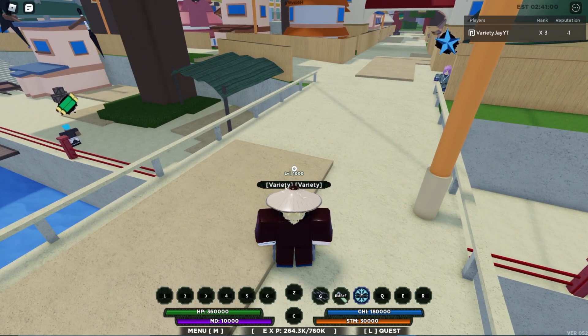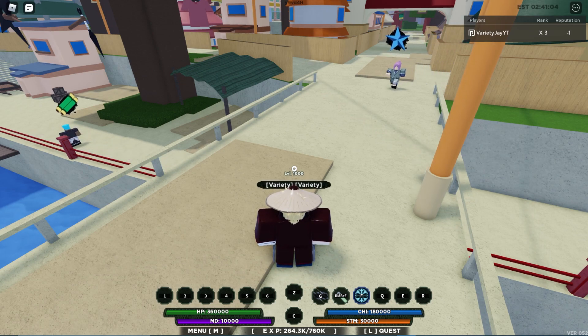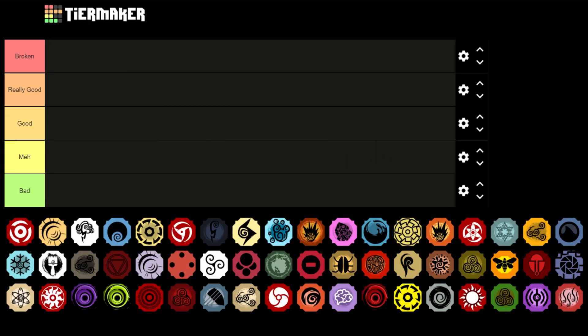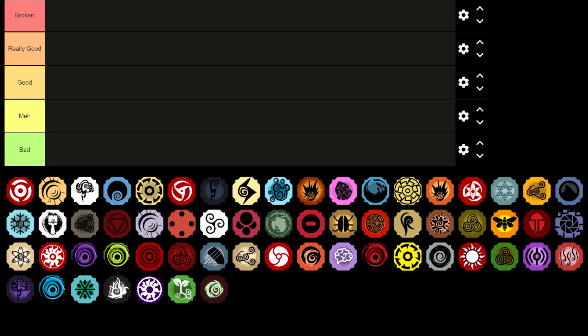If you guys are confused about why I put a bloodline in a certain spot, I will explain each and every bloodline throughout this video. Before I start, you guys will notice that there are bloodlines missing but they are actually all here — I just have to scroll down and up. I'm going to be rating these completely based on how they perform in RPG and competitive, nothing else — CC isn't included.